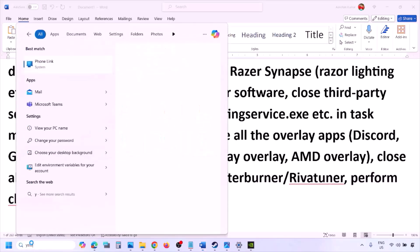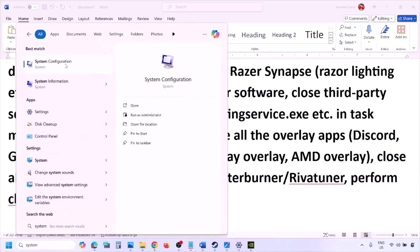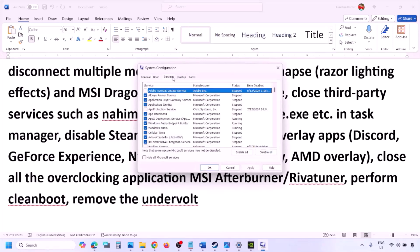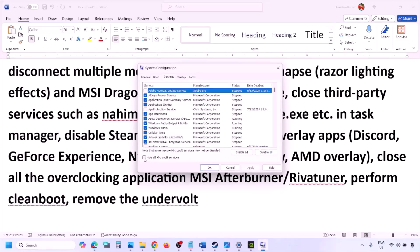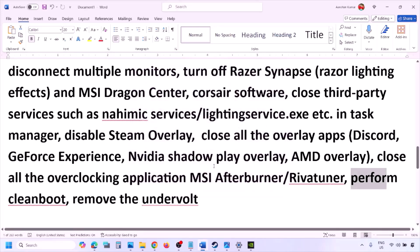Perform a clean boot. Type System Configuration in the Windows search box, open it, go to the Services tab, put a check on Hide All Microsoft Services, then click Disable All. Click Apply, click OK, and restart your computer, then launch the game. Also, if you have undervolted your computer, remove the undervolt and then launch the game.